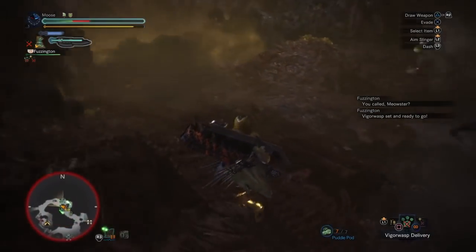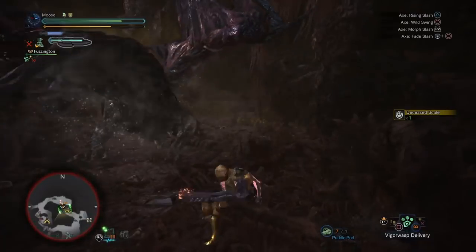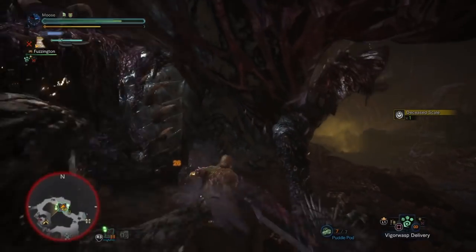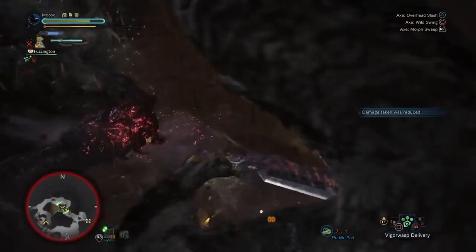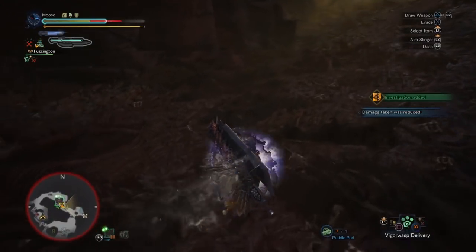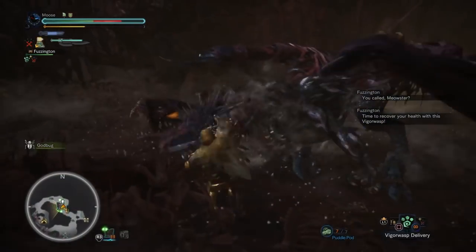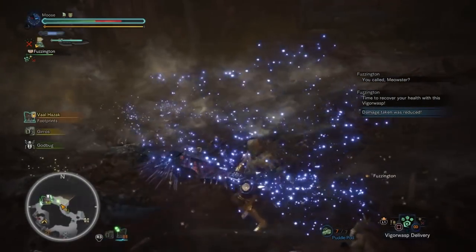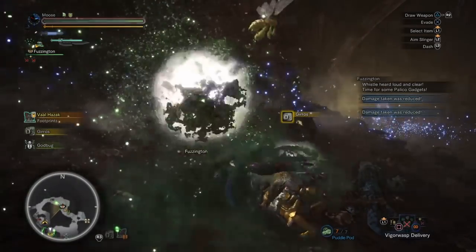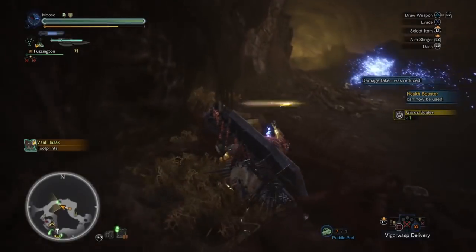These Gyros are so annoying. Material — let's see if I can find that. Scale, okay, better than nothing I guess. Let's just do our circle attack and see if we can kill these Gyros and do some damage to Valhazak as well. Damage has been reduced but my health bar has been reduced just as well. He collapsed a little bit — I don't know if that was because of the Elder Seal or if that was just something he does. Got a nice little headshot there. Stupid Gyros, my god. So annoying. I'm going to steal your friend's tail — I'm out, I'm out of here. That's too annoying. No I'm not — I'm getting this bug and then I'm out of here.